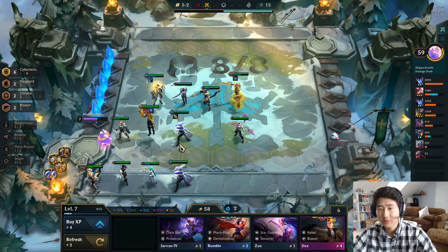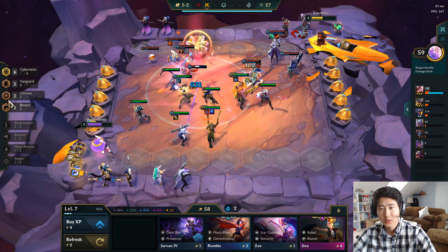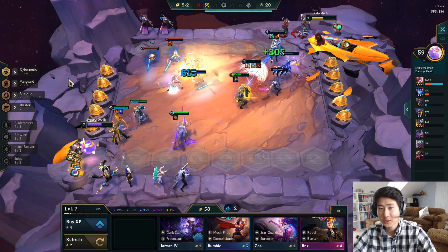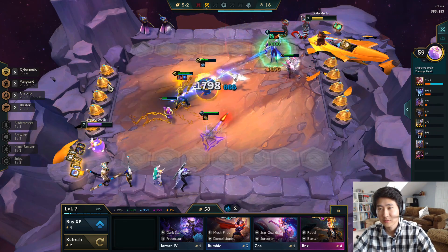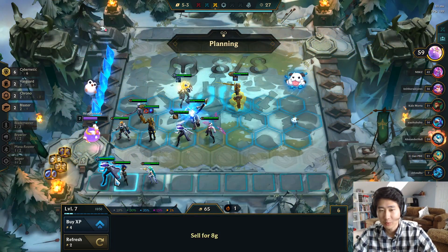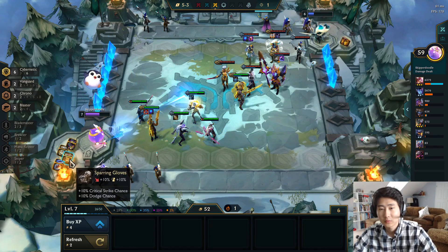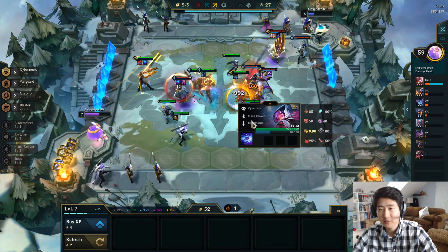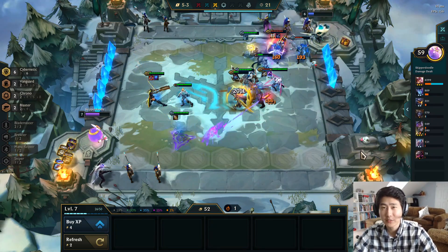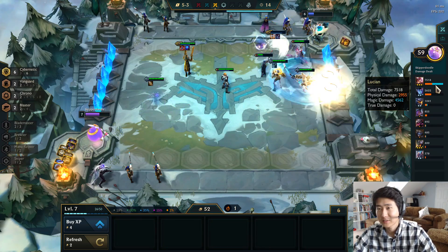He already does an insane amount of damage with these items. Let's get the Ezreal — we'll just put the blaster bonus in for now. We have the full build. Three-star Lucian, and we have some extra items: Last Whisper would be great on Vayne. Look at our Lucian — just one-shotting things. Two-star Wukong, and we have Caitlyn for the sniper bonus, which is nice. My team is really strong so I don't have to give anything to Irelia or Fiora yet.